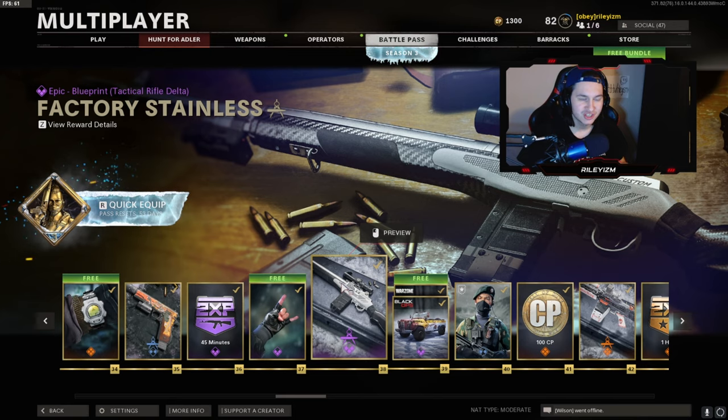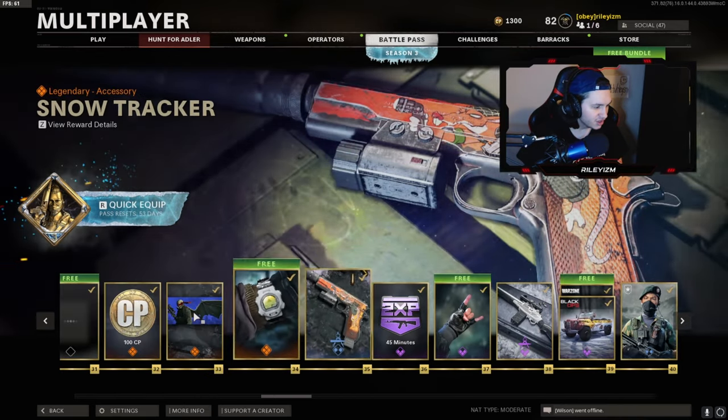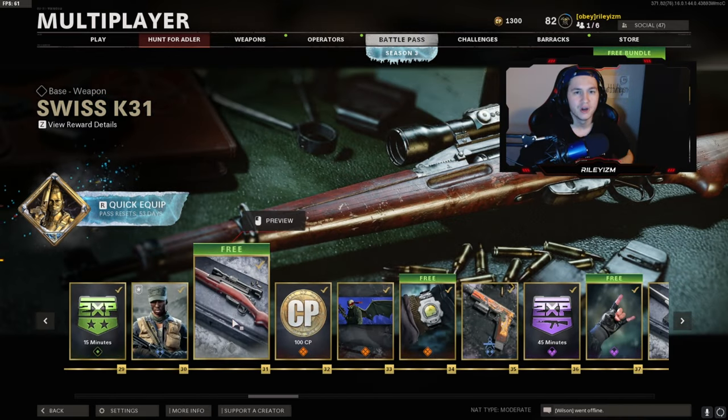Season 3 just dropped, so they came out with a brand new battle pass with a bunch of maps as well. Diesel is probably my favorite new map — that map is absolutely crazy and really good for clips. Looking through the battle pass, you get the Swiss K31 at tier 31. You gotta grind a bit if you're not down to buy up for it, but I bought up for it because I've just been dying for new sniper content.